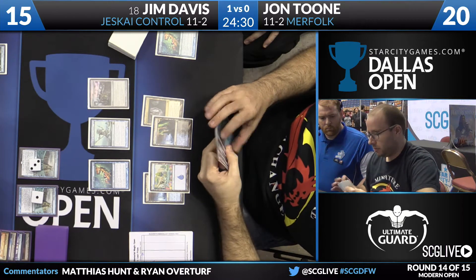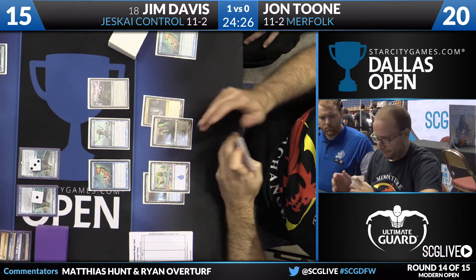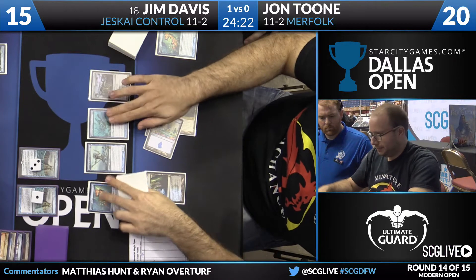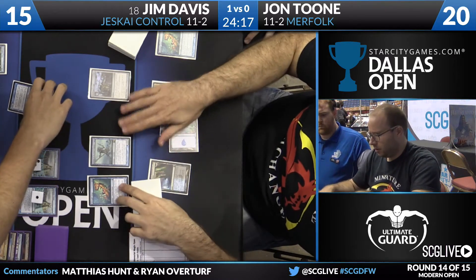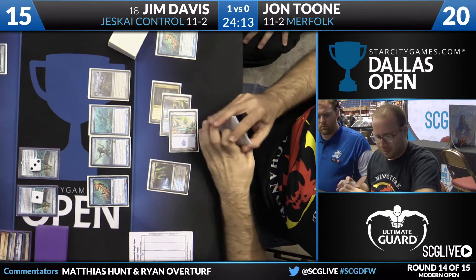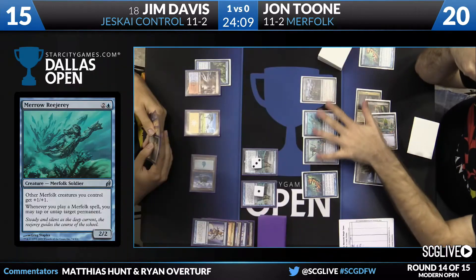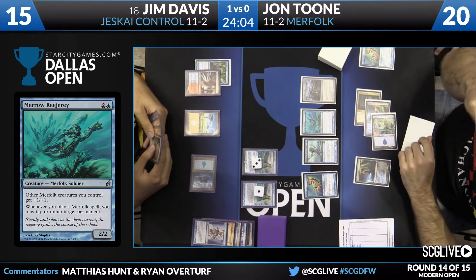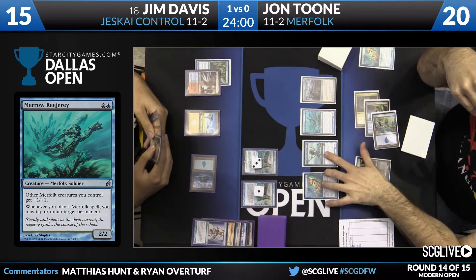Let's look at Jon's hand: a pair of islands and a Merrow Reejerey. He'll cast Reejerey — that one with Cavern of Souls will not be countered. So right now the Silvergill Adepts pump up to 4/3, and the Reejerey and Master of the Pearl Trident are both 3/3s. The attack is seven as it stands.